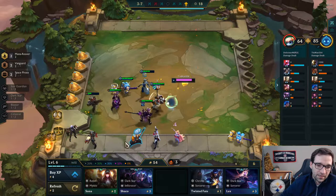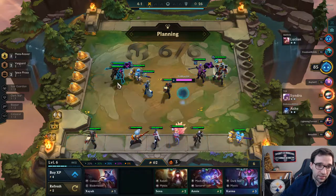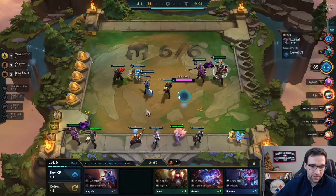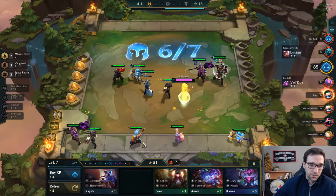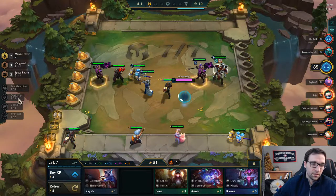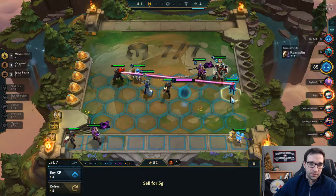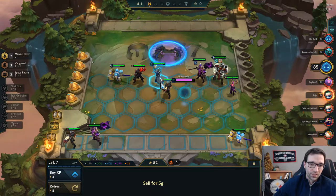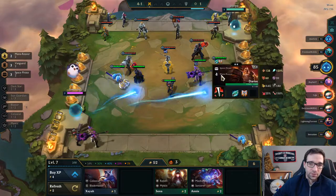I don't really care for Vi here. I got a bow — gives me Last Whisper, Runaan's Hurricane, not what I need. We do find the Jace though. I get 3 Vanguards so now I'm really looking for another Vanguard. I think I'm just going to level here because I can easily sell off to make sure I maintain interest. I only have one Dark Star, but Karma's kind of appealing — maybe Karma's actually even better than an extra Mordekaiser at this exact moment.